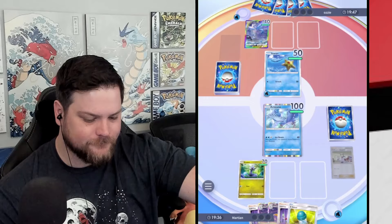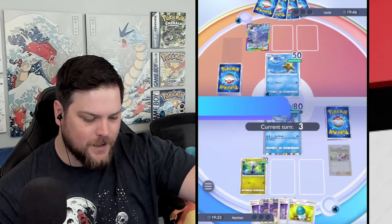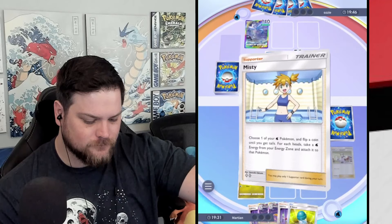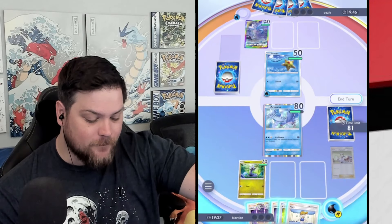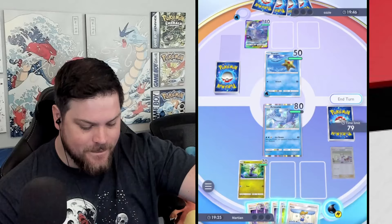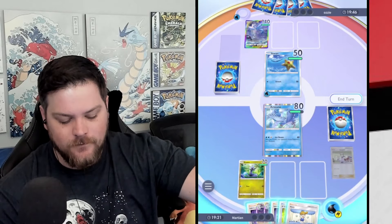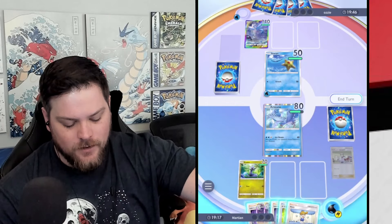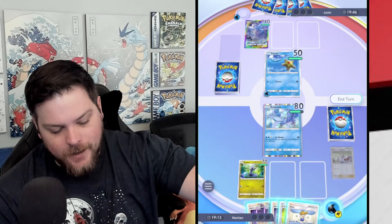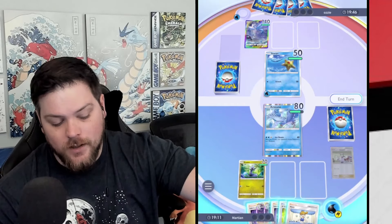Smack! Hoping to get a potion. Do I Misty? Starmie has two water for 90, which can knock out my Articuno right now. If I Sabrina, they need both X-Speed or a good Misty — they could top-deck Misty too.